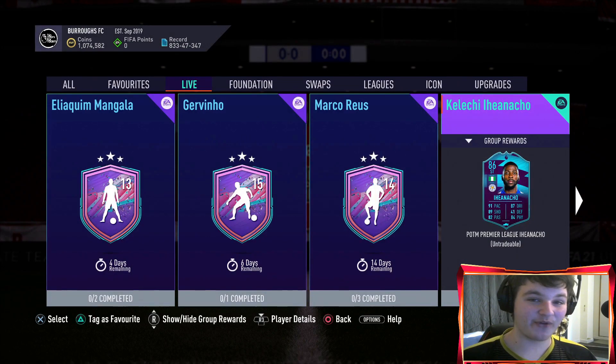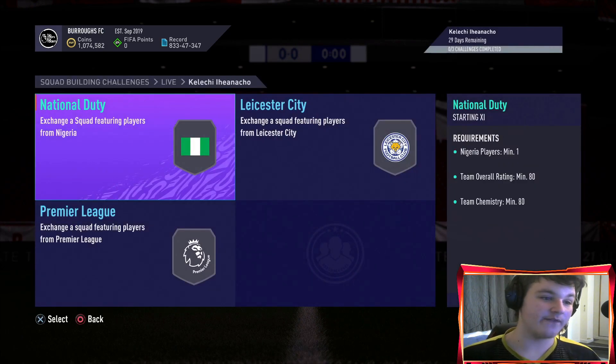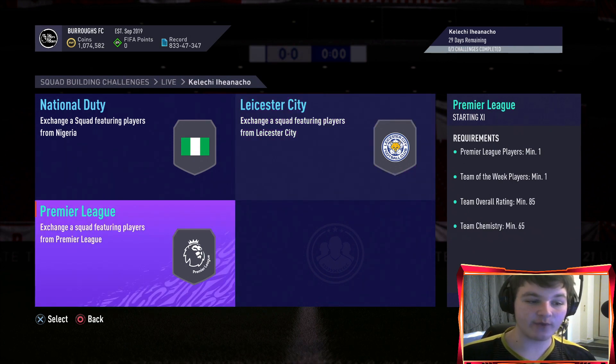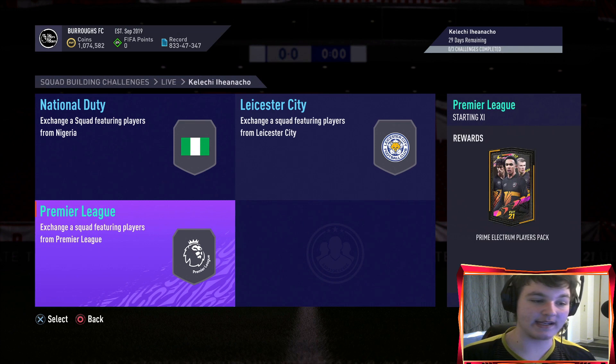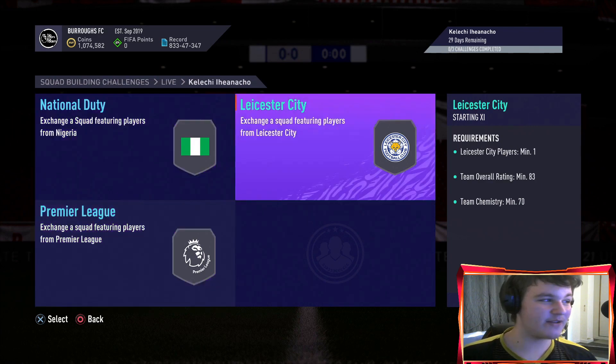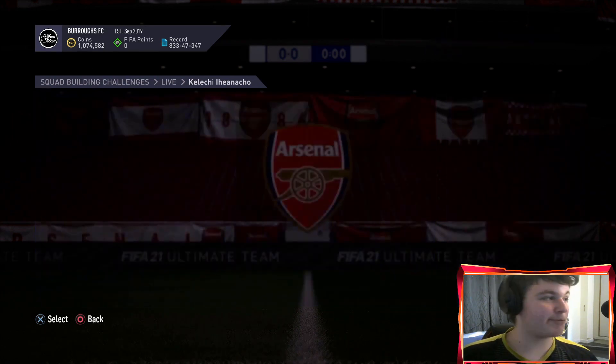I saw the squad and was expecting an 83 or 84 rated squad, but clicking on it there are three segments: an 80 rated squad which will roughly be around 10,000 coins, an 83 rated squad with a Leicester player which will be around 40,000 coins, and an 85 rated squad with a Team of the Week and Premier League player which will be around 100,000 coins or more.